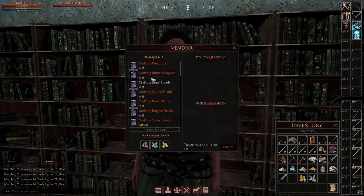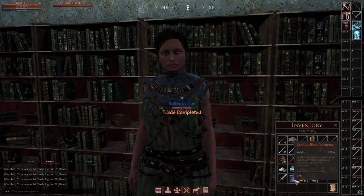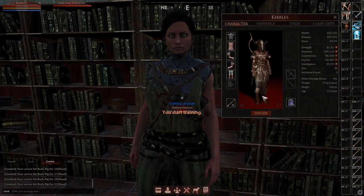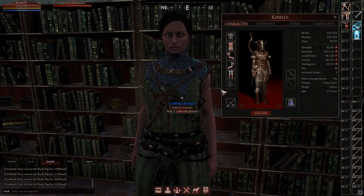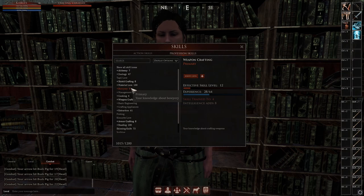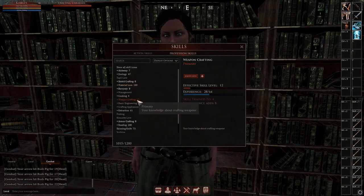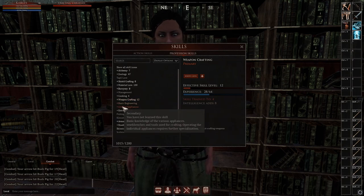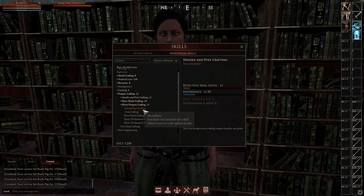In order to unlock skills, you're going to have to put books on and then take them off. So let's say we're trying to get blunt weapons — I need crafting blunt weapons. We buy that, right-click it to start learning, and now I am reading it. It'll take three hours to finish reading it — I believe that's real-life time. Either way, time is the main thing.